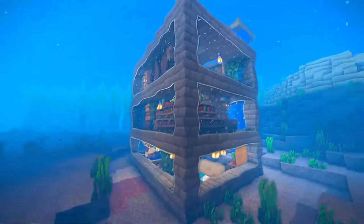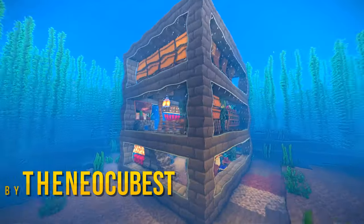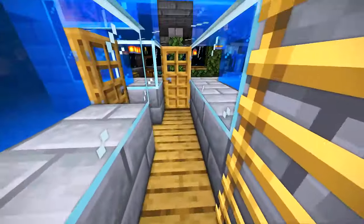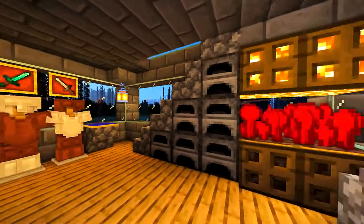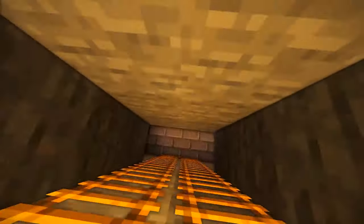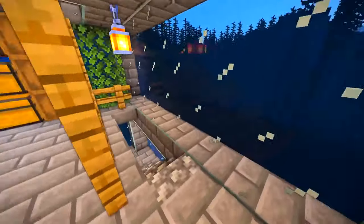Number eight is the Neo Cubist with a very cubey build. The long ladder entrance surrounded by glass feels like you're going through a wormhole. There's also an entrance to a mining shaft right inside, and big windows that keep the energy inside alive.